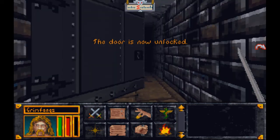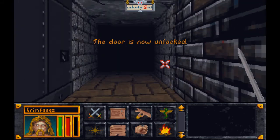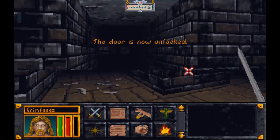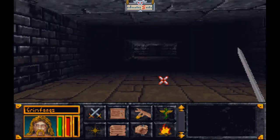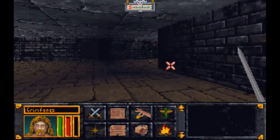So here we go. The door is now unlocked — let me just go ahead and update the save. And we shall continue our exploration of this area. Human bones. That's always an encouraging sight.